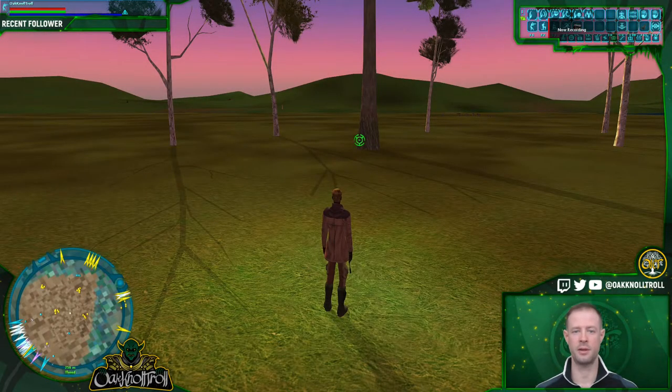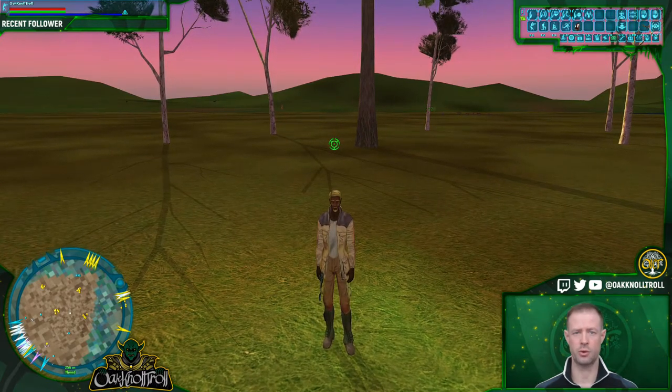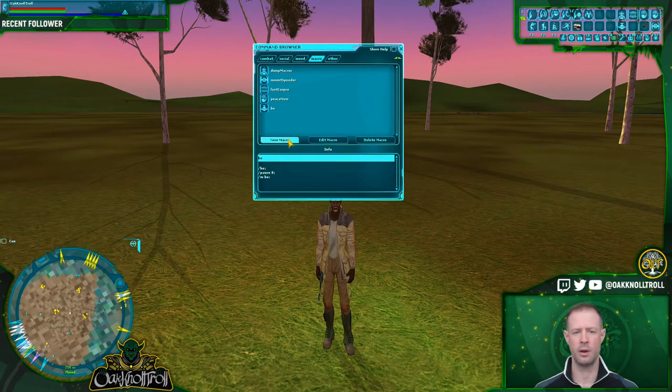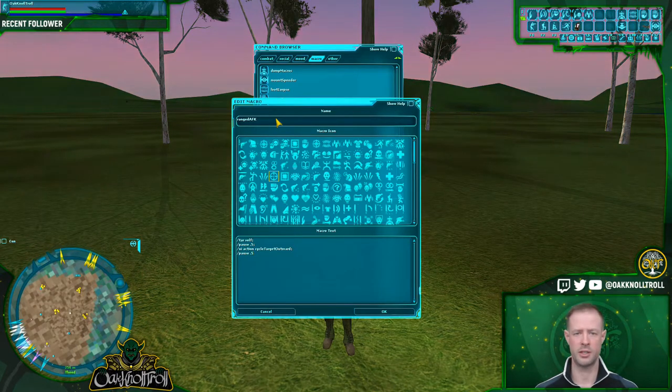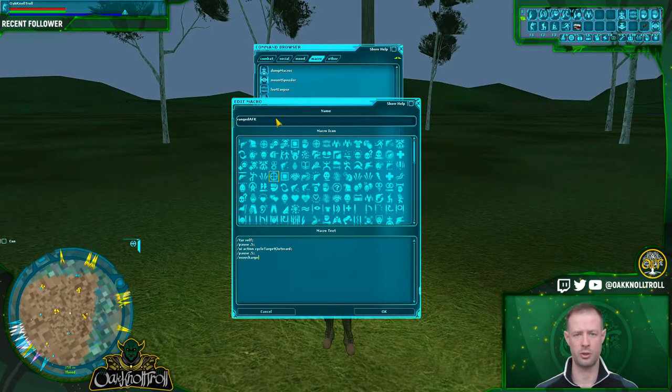So here we are on Naboo, right outside of Feed. The first thing we want to do is create a macro. Go to New Macro, name it 'range afk', pick an icon, then start creating the macro. First, target yourself, put in a 0.5 second pause, then cycle target outward. Following that, do a small pause, pick the range attack — for this one we're doing Overcharge Shot 1 — put in a 2 second pause, and loop the macro by calling itself using /m then 'range afk'.